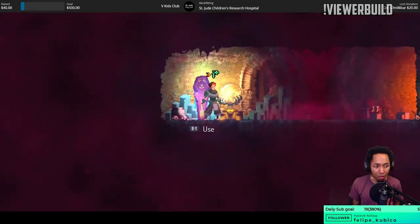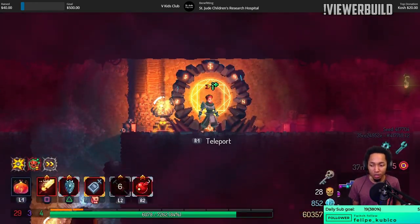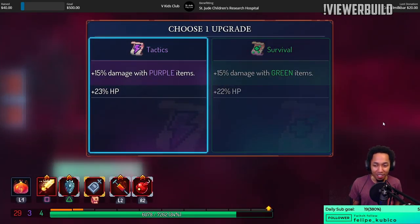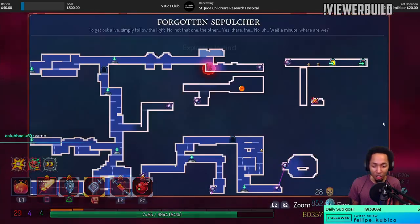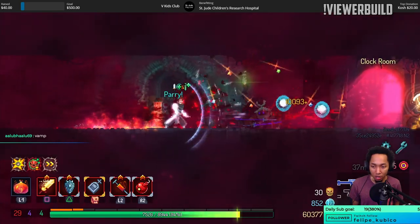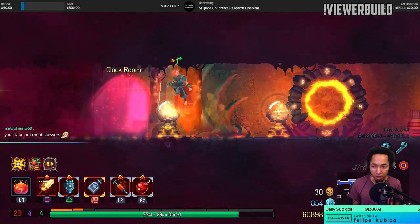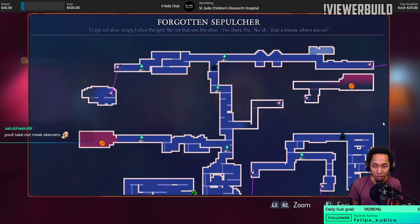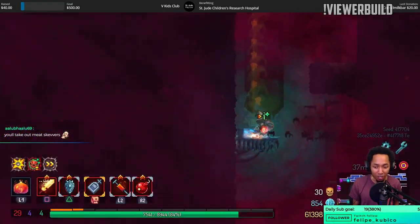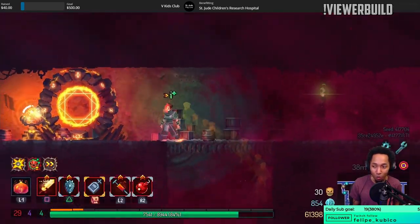If you had to take a weapon out of the game or buff it, what would it be? Take out — ice shards? Only because I don't know what to do with it — it's either too good or too bad. Buff — definitely Wormettes. I would sooner believe there's somebody out there using Vampirism than someone using Wormettes on purpose. When I throw Worms at Hand of the King and he instantly kills all of them in one attack — just stomps on them — I feel awful.